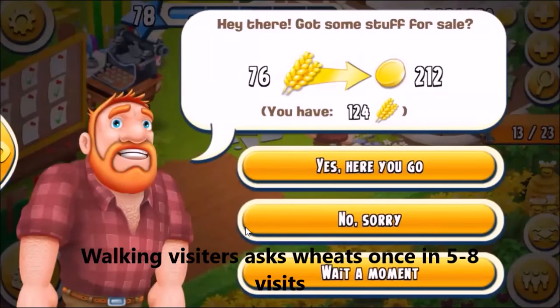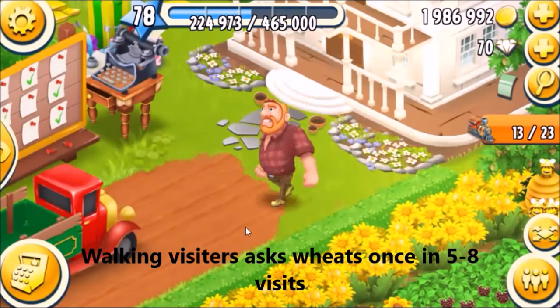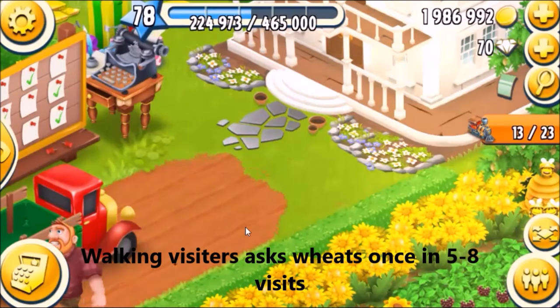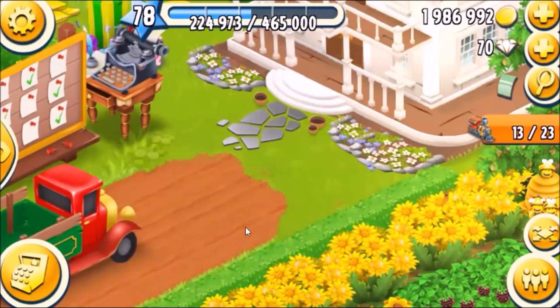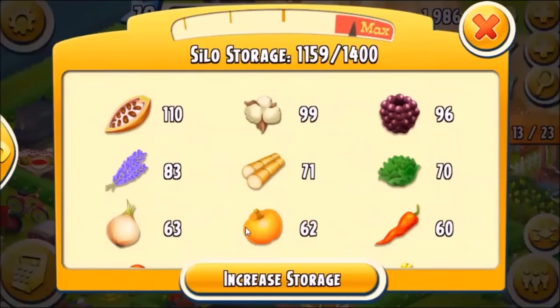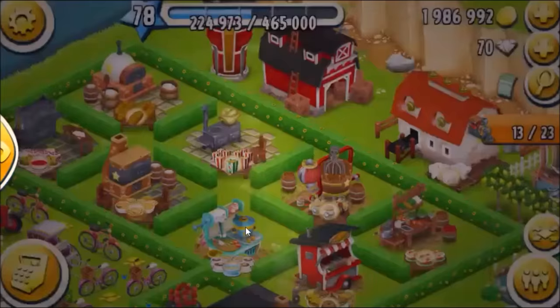Not all the time will visitors ask for wheat, but approximately every five or six visitors, one of them will ask for whatever is the highest item in the silo. Right now it's coco chakos, so that's currently the top item.